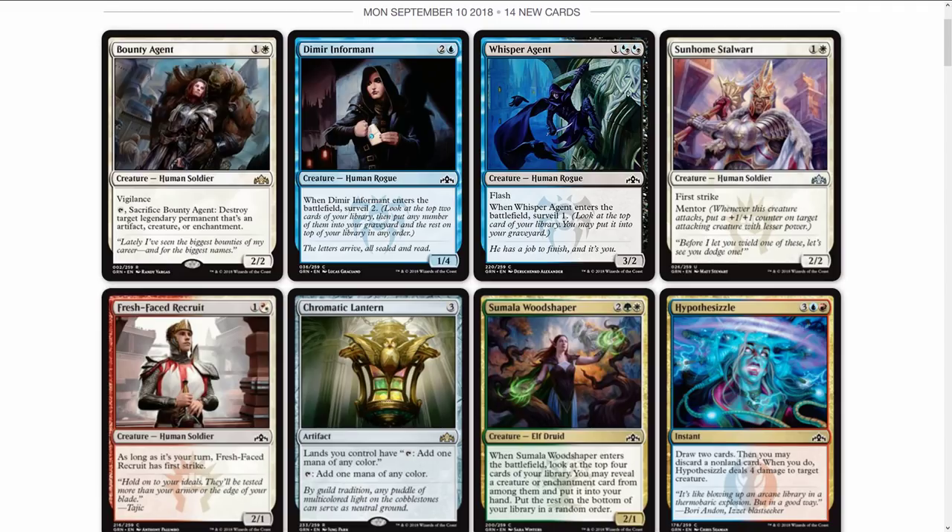Let's jump right into them. Bounty Agent is a two-drop Human Soldier. I'm so happy that Humans are back — they haven't really been a force in Standard for quite some time, and it looks like Wizards is making a push to give them a facelift. Bounty Agent: two-drop, vigilance, tap and sacrifice it to destroy target legendary permanent that's an artifact, creature, or enchantment. Two-two — pretty cool card, especially with all the scary legendary things going on. This is going to be in a lot of decks, or at least in sideboards.